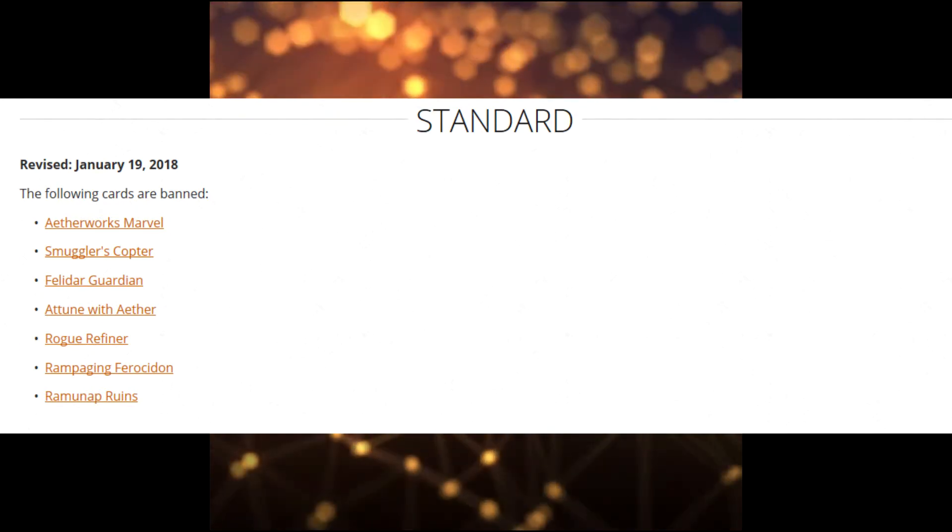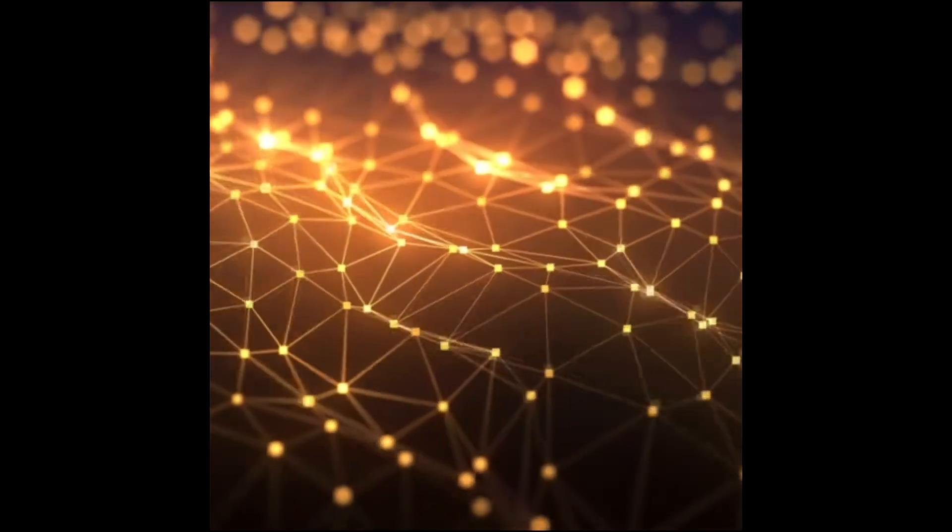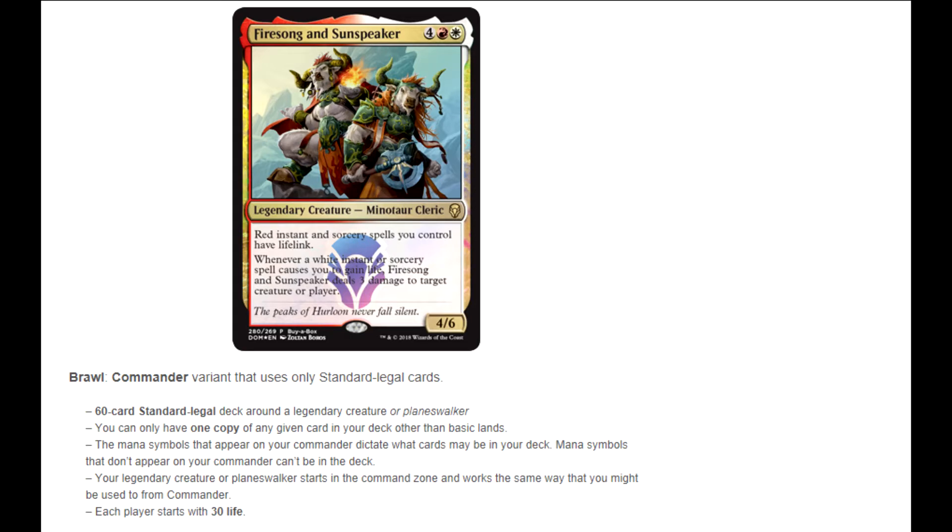Ramunap Ruins took quite the hit with that banning. Anyway, Brawl is just like Commander except instead of starting with 40 life you start with 30. It's a 60-card deck built around a legendary creature or planeswalker — since the new planeswalkers are legendary. You can only have one copy of any given card in your deck, other than basic lands. The mana symbols on your commander dictate what cards may be in your deck.